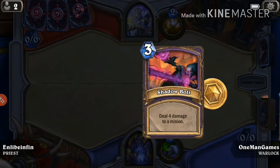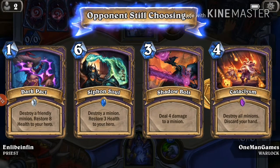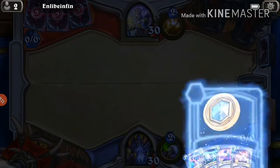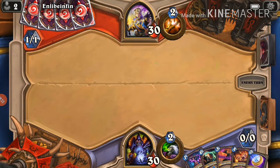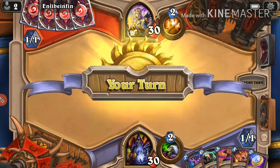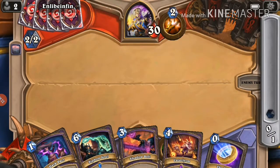Alright, same as usual, we'll throw away the Lakkari Sacrifice back into our deck. We'll keep Shadow Bolt because we might need a good clear early on. Oh, but this hand is pretty bad though. Maybe we should keep Lakkari Sacrifice so we can play Cataclysm on turn 4. We have zero minions to play which is obviously not very good.